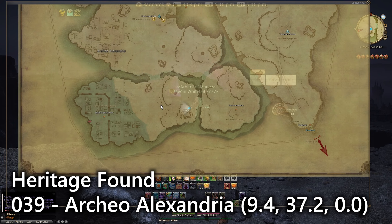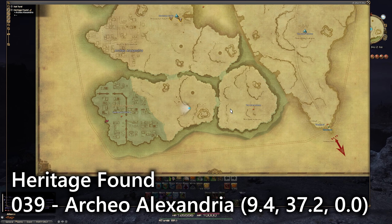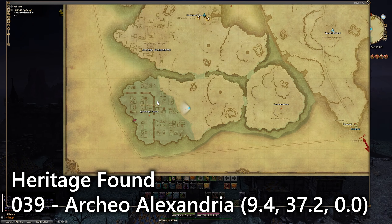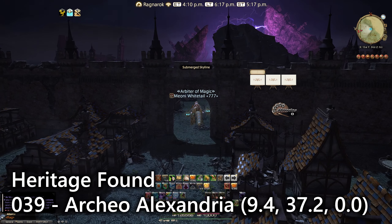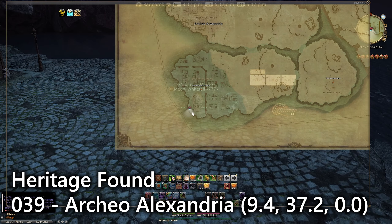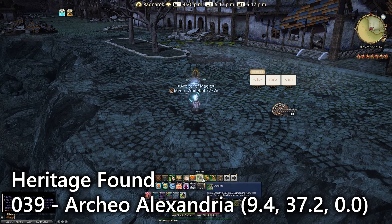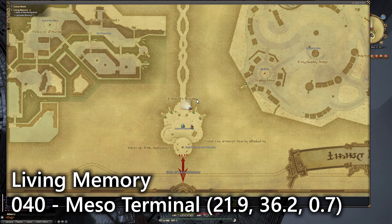Just a little ways away from the Name Slates and that graveyard is our last entry, number thirty-nine, for Archaeo Alexandria. You need to go over to the Submerged Skyline on the southwestern side of the entire zone. You'll see all of these houses, and a little bit down here towards the tip of the zone, right over here on that tip overlooking whatever that structure is, is entry number thirty-nine.